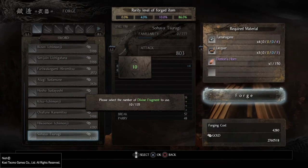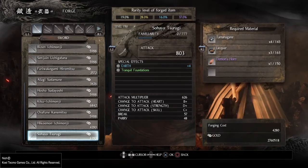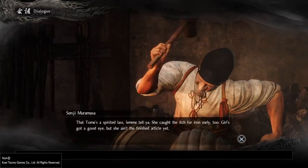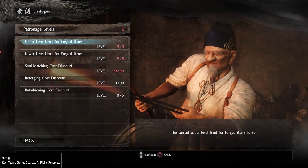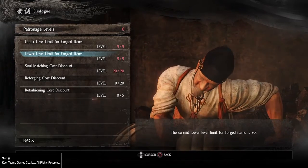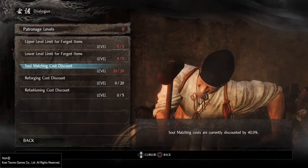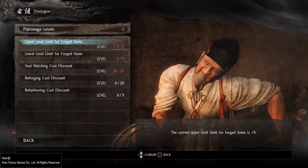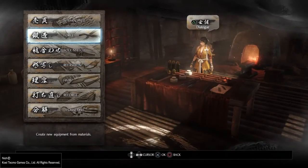The quality — the plus value you get on a forged item — is tied to Muramasa's dialogue menu. Go to Requests and there is an upper and lower level limit for forged items, which dictates roughly how many plus signs you'll get. A good idea is to get those 20 points so you can have a 40% discount on soul matching, and then get those two going in order to have better items out of the forge.